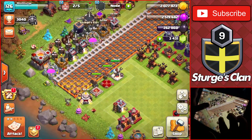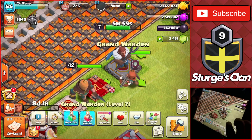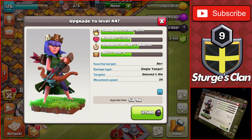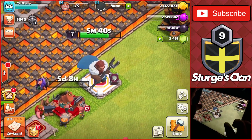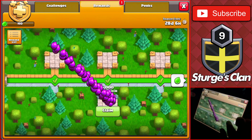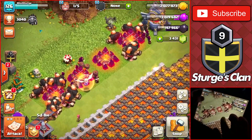All we have left for upgrades are the heroes. I forgot we still have the Warden to upgrade, but we have some raids to do first. We're upgrading the Queen up to level 44 at 120,000 dark elixir - that's four upgrades happening simultaneously with another five day timer. One more builder left for the Warden. We have 141,000 dark elixir on the base, now 147,000 after collecting from the drills.